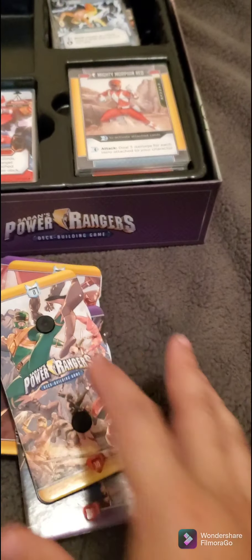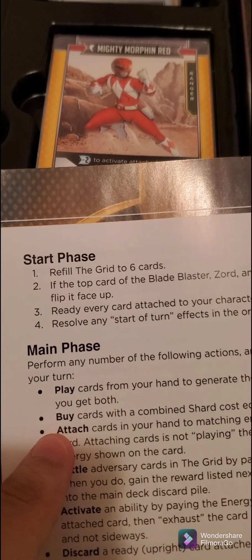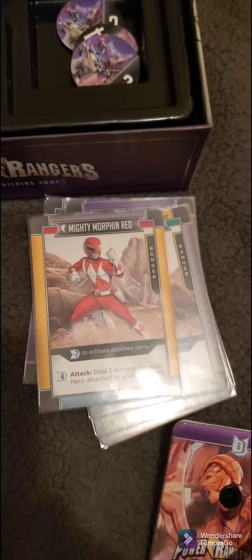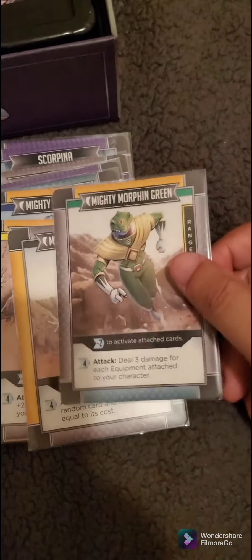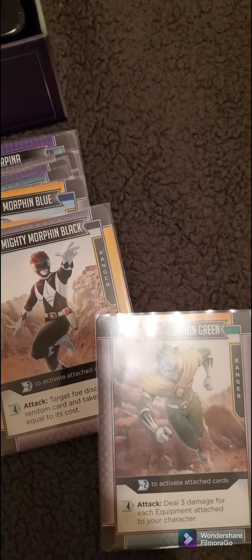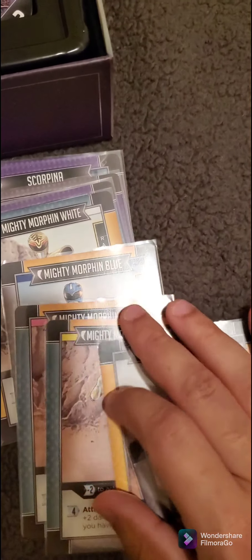This game can be played 1v2, 2v2, or 1v1. You start with a start phase and always refill the grid. In the beginning, you and whoever you're playing with choose whether to be the rangers or the villains. Let me pretend I'm playing with someone. I'll pick the ranger — I'll pick Jason. You have to flip the character to their normal form, not their ranger form. Once you understand the game, you can even do ranger versus ranger for fun.